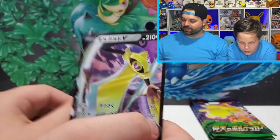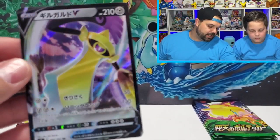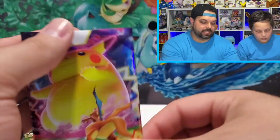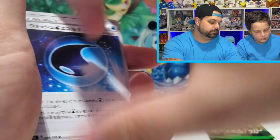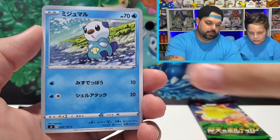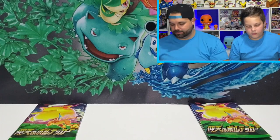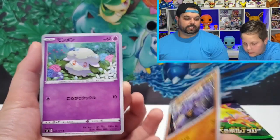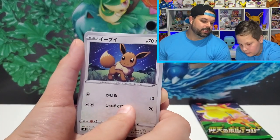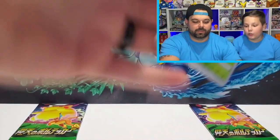Pharaoh Seed, and there's the regular Aegislash — Aegislash, Honedge is the very first form. Japanese V card, Aegislash — pretty cool. I need another hit. Water energy of some kind — I don't know the middle form of Pharaoh Seed. Oshawott, holographic Snorlax! I love when they give Snorlax a holo card. No Rainbow Charizard — there is no Rainbow Charizard. Eevee, Dusclops. I only got two more packs — I need another V.